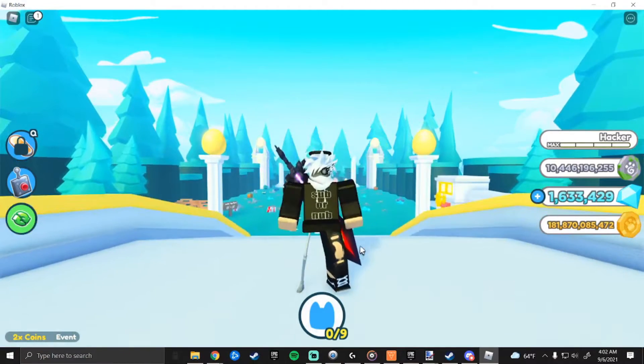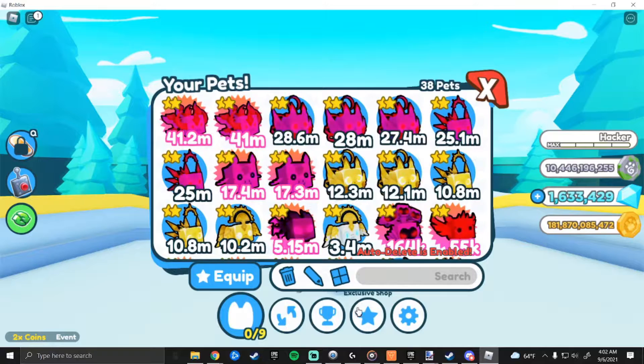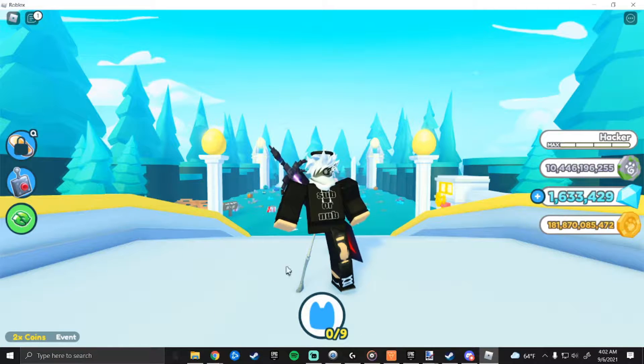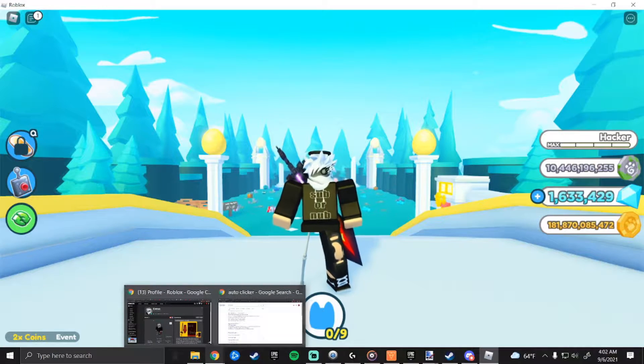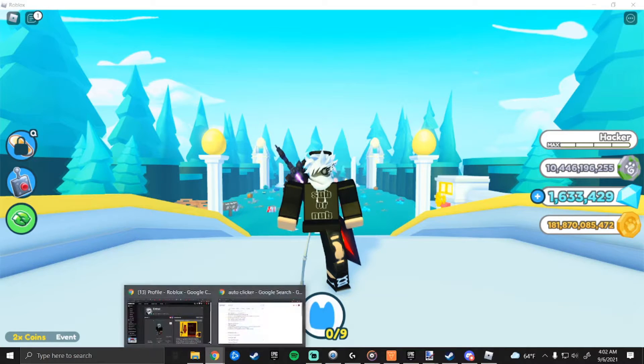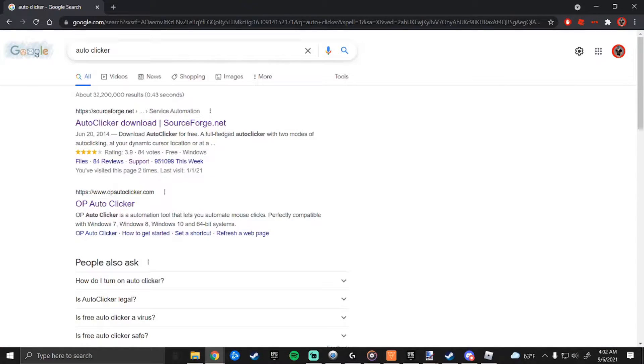Hey, what's up everybody! I just wanted to do a quick tutorial and show you guys how to automatically open eggs without having to buy this game pass. You only need an auto clicker, and this tutorial is for people that are on PC and Windows — it does not work on Mac. Go over to Google and type in 'auto clicker'; the website you want is called SourceForge.